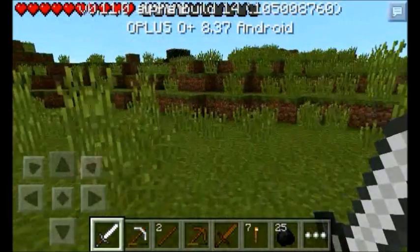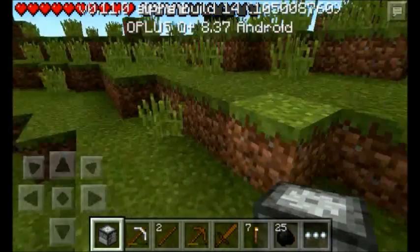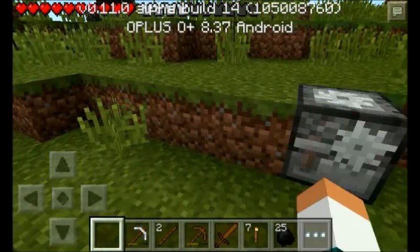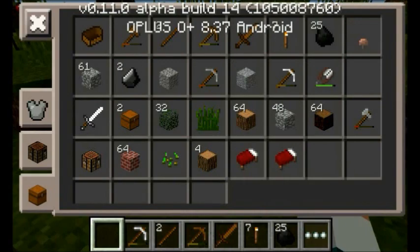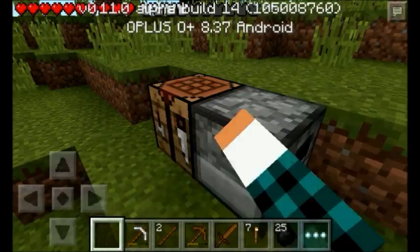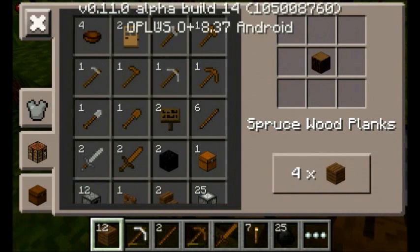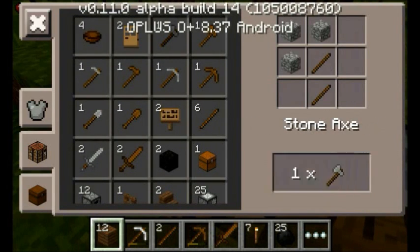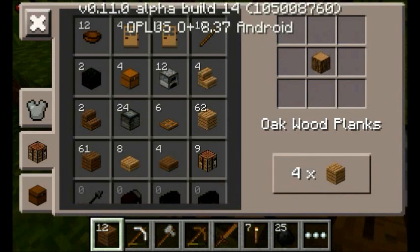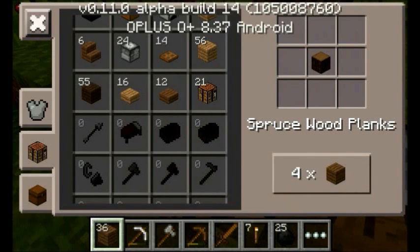Let's start with the crafting table and the furnace. I think I left the furnace in the cave, so I'm just going to make another one. Good thing I left the crafting table here. I have a complete set of stuff again. Just going to make a stone axe to chop wood faster.